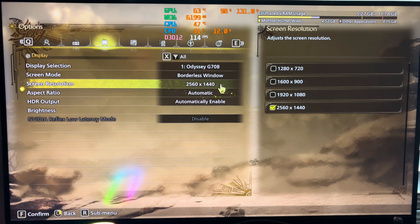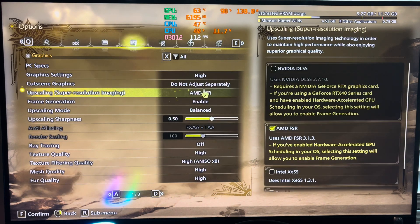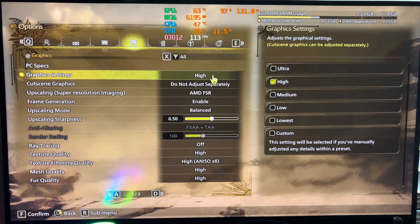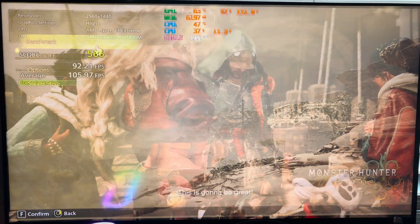We're back at 1440p with the external monitor, with the One XGPU 2 and the Ally X. Let's run this on high settings for 1440p.